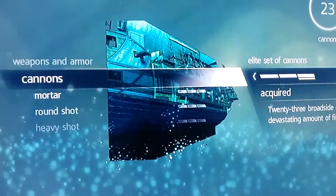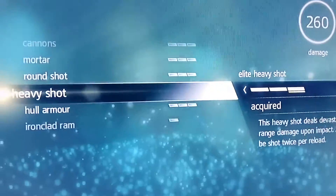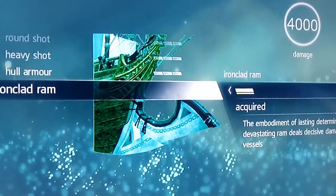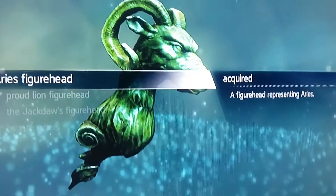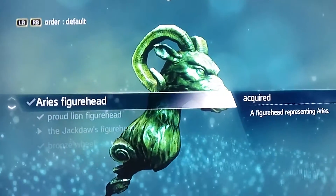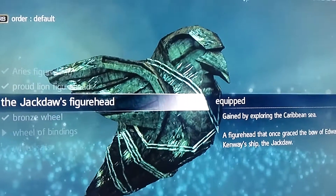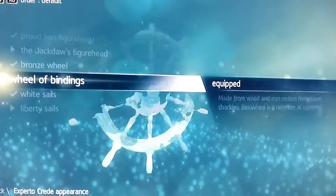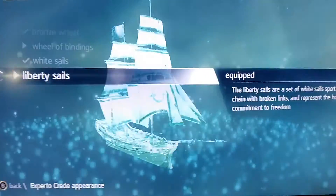Here we have the standard stuff for all the upgrades on your ship. I have everything maxed out. Ironclad ram — you actually can't upgrade the ram in this DLC, you literally just get an iron ram on the front of your ship. The appearance part is where it gets cool: there's the Ares figurehead, the Proud Lion figurehead, the Jack Dawes figurehead which is a main game ship thing, the bronze wheel, the wheel of bindings, the white sails, and the liberty sails.